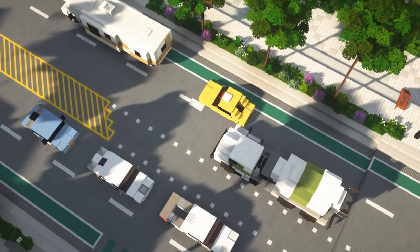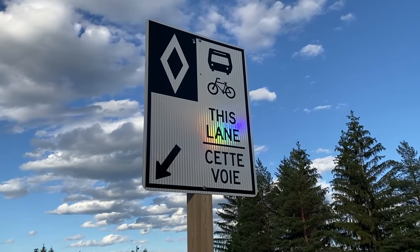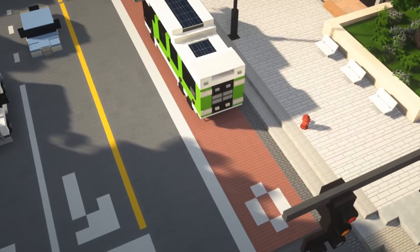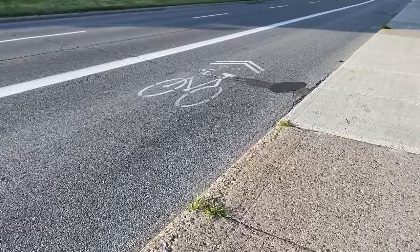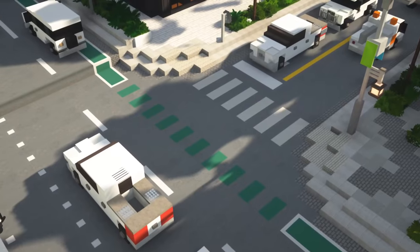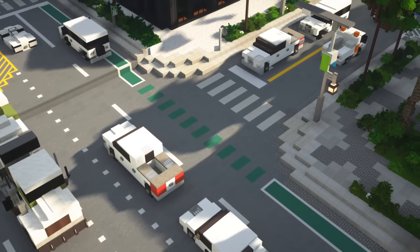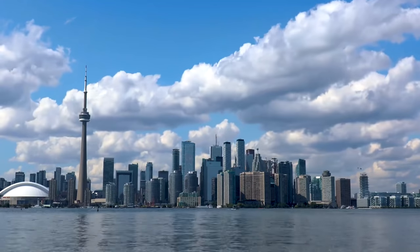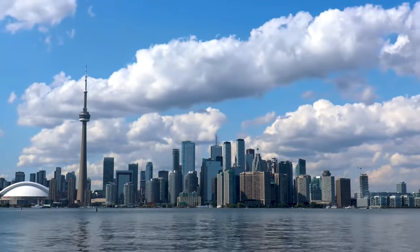Do you like being stuck in traffic all the time? Because I don't. Let's add some dedicated bus and bike lanes. Dedicated lanes make it so public transportation can be much faster and more efficient. When you add bike lanes and integrate them into your intersections, it'll make it a lot more appealing for people to bike everywhere rather than drive. Along with functionality, it'll add some complexity to make your city more appealing to explore.